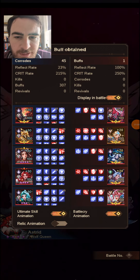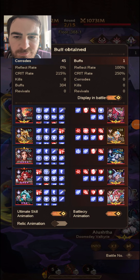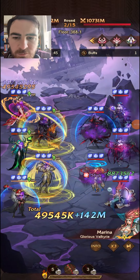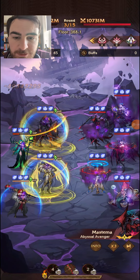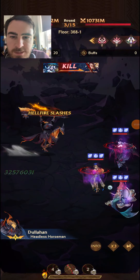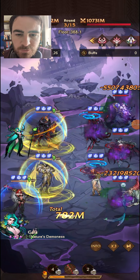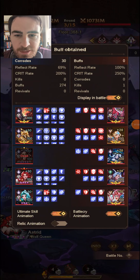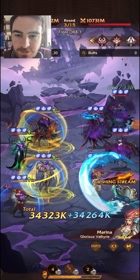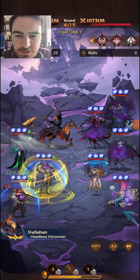We can no longer apply any further stacks of Corrode at this point. Even if we do our big attacks where we try to apply those stacks of Corrode, we won't be able to — there's a stack limit. And I think that's the major issue for Gaia: the Corrode stack limit. If there was a unit that removed the Corrode stack limit and you could apply unlimited amounts of Corrode, then absolutely she'd be a super top-tier S-tier unit.